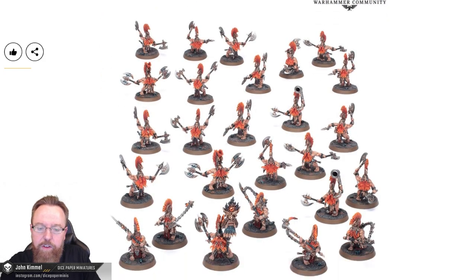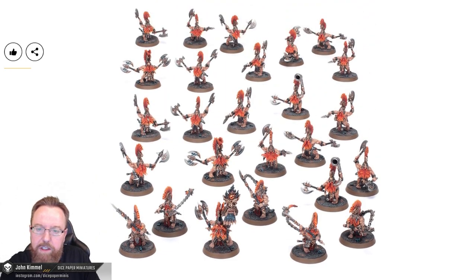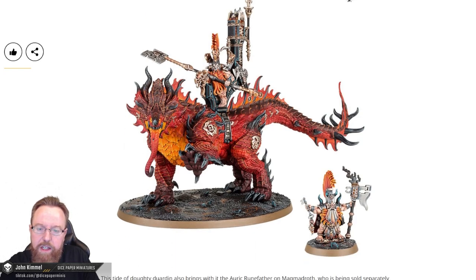Next, the Vanguard for the Fyreslayers: 26 hot-headed miniatures including a hero and battle line. A Battlesmith leads 20 axe-toting Vulkite Berserkers and 5 ferocious Hearthguard Berserkers, who can be built instead as the indomitable Auric Hearthguard. If you're just getting into the Fyreslayers, this is probably a good starting point. They're also adding the Auric Runefather on Magmadroth, though I'm not sure how good that unit is right now, especially with monsters being less relevant in the upcoming General's Handbook previewed at Warhammer Fest 2022.